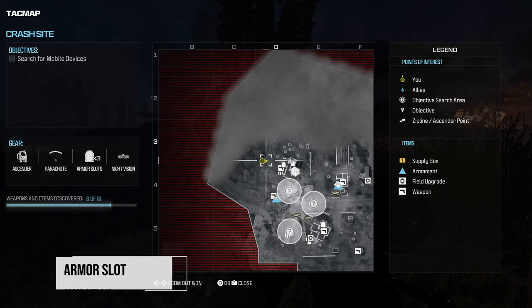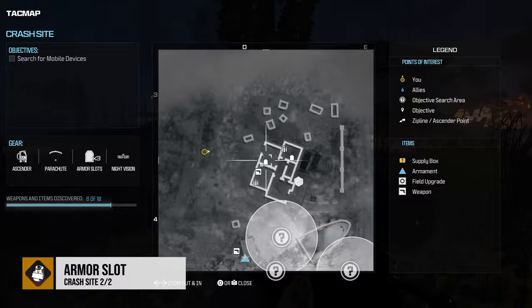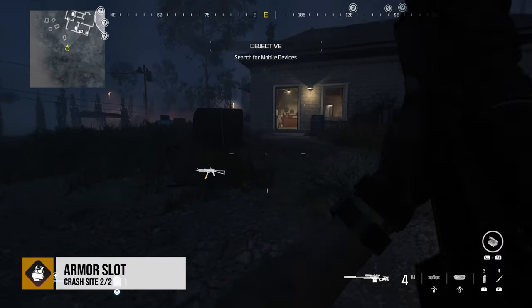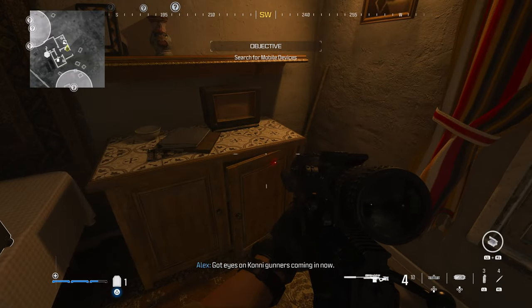We're going to continue along the left side of this map — it's not very big. There's going to be another big house back here, and the upgrade is going to be right next to the armor plates in the right corner of this room.